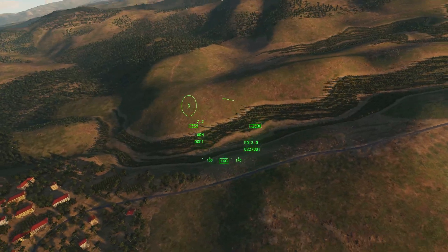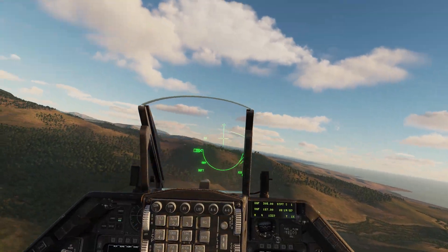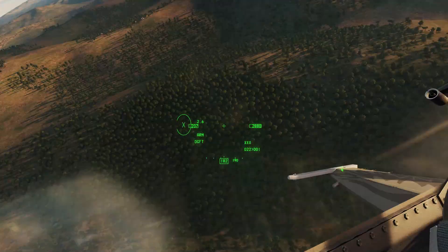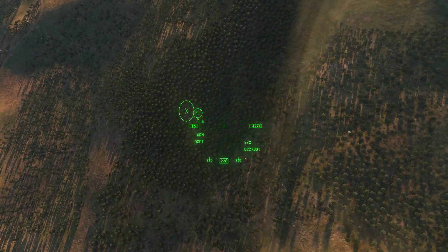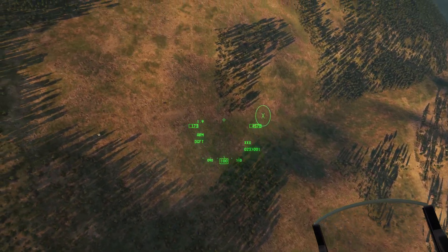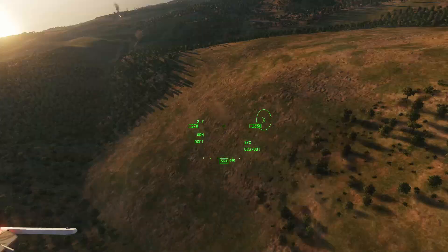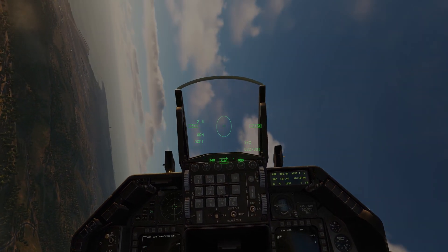I didn't line that up well at all. I've just got really weird angles on this guy and we're both kind of slow. What I'm going to try to do is pull around, invert, and do some lead turns. This isn't working out at all like I thought it would. Invert and come back down on him — nah, this isn't working. We need to gain energy back, so we're going to burn and do a larger turn. We need to do a lot of energy back.